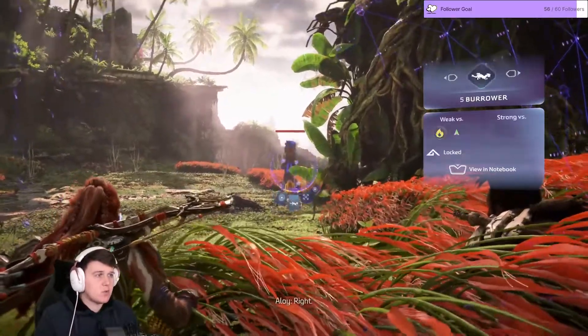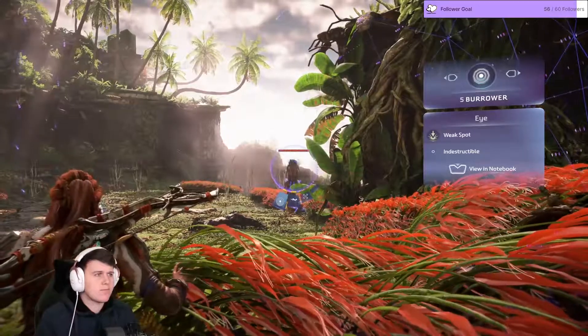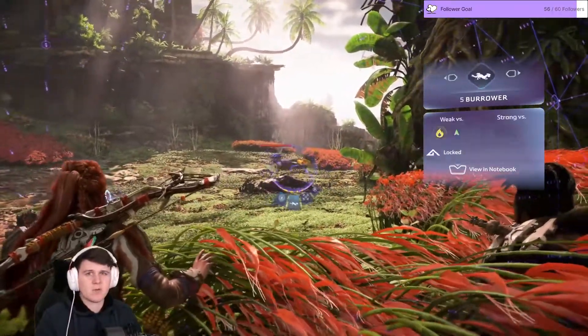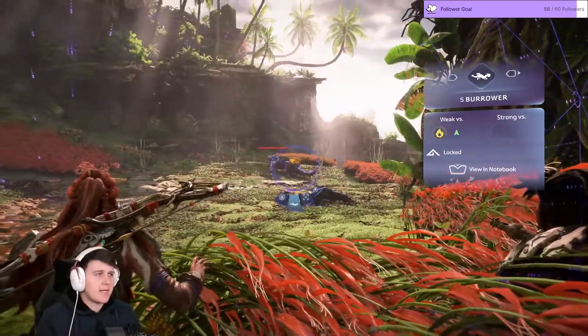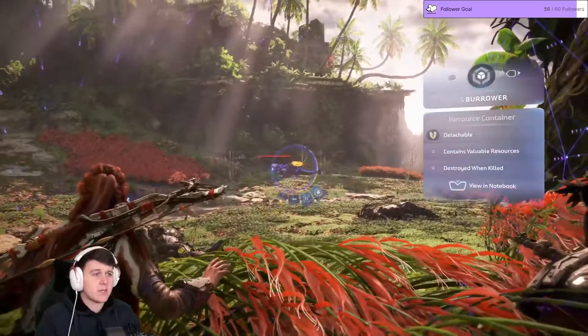Weak spot — indestructible. Weak spot but indestructible. So it can't be destroyed from it, but it is a weak spot for it. General Burrower — you can see the different things on it. Cool.